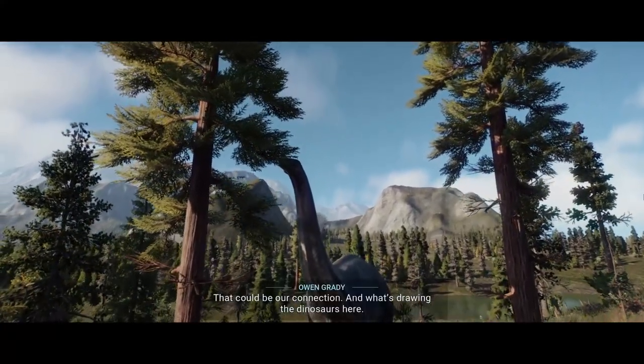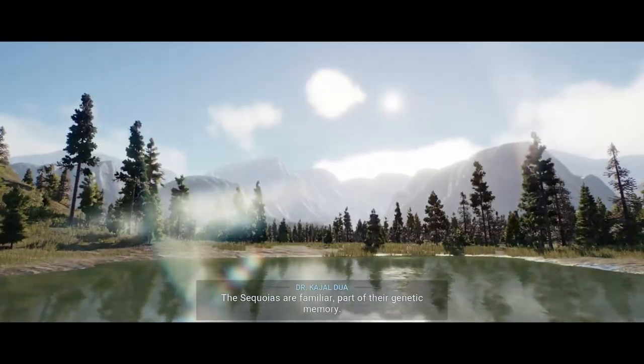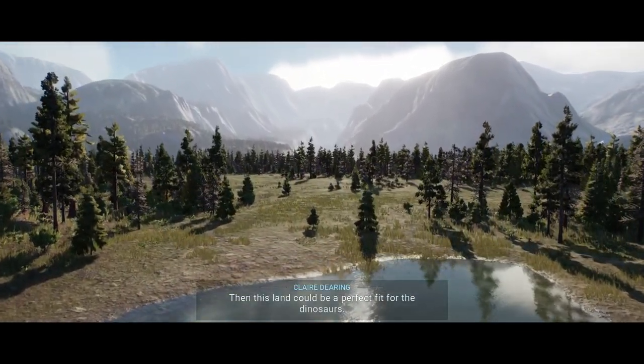That could be our connection. And what's drawing the dinosaurs here? The sequoias are familiar, part of their genetic memory, and this land could be a perfect fit for the dinosaurs.